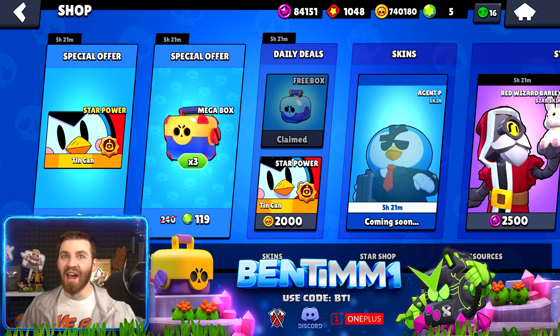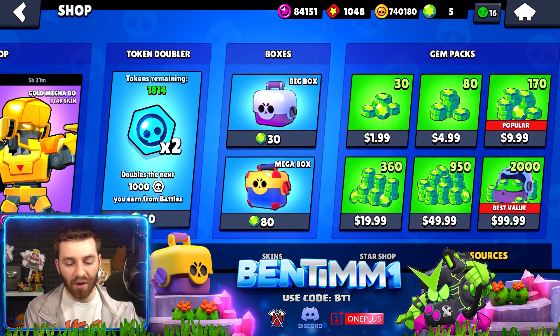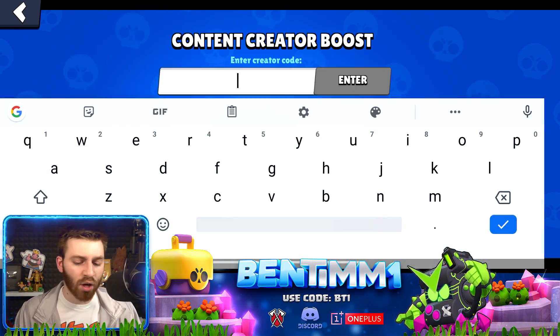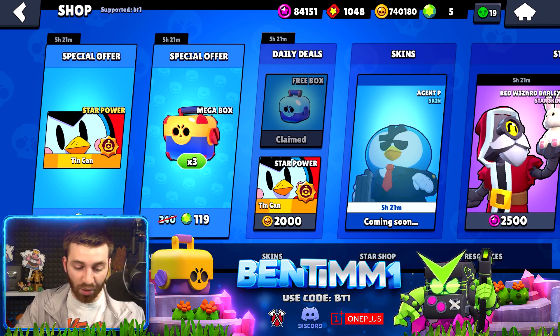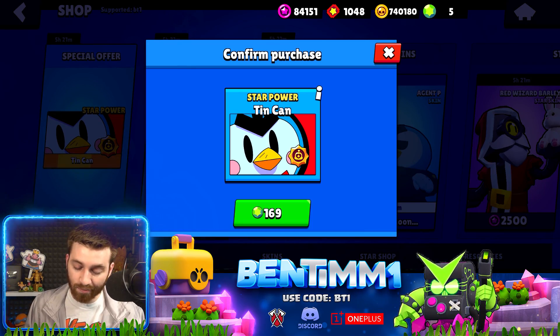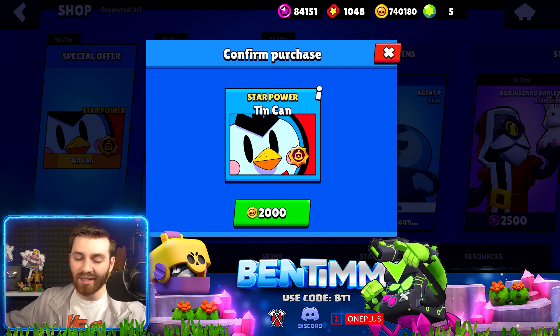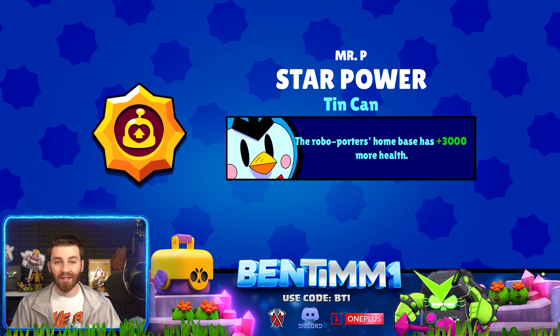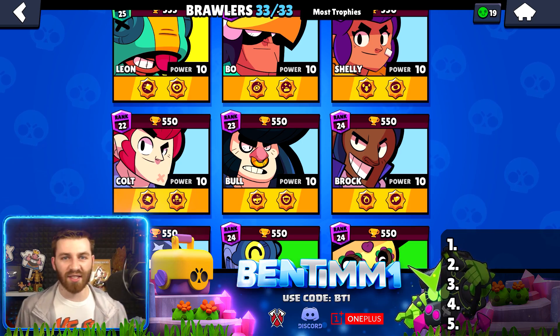The other skins you can purchase with gems — and what a perfect segue. If you guys are gemming in the shop, be sure to scroll all the way to the right; the code resets every seven days. Put in code BT1 to support your favorite creator — we get a five percent kickback of the gems you spend. Right now I need to get Mr. P's star power, but we're also getting Tin Can with gold.